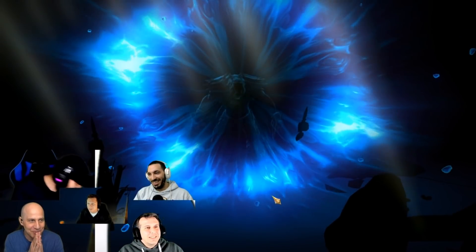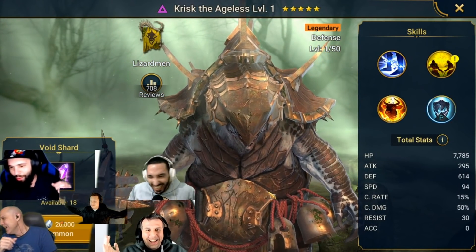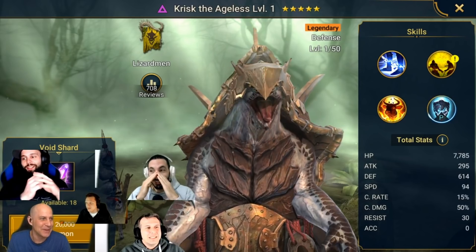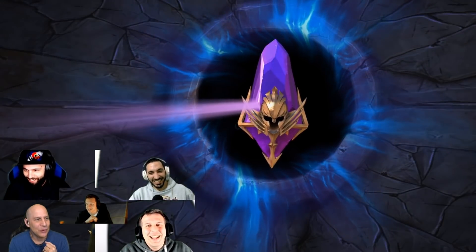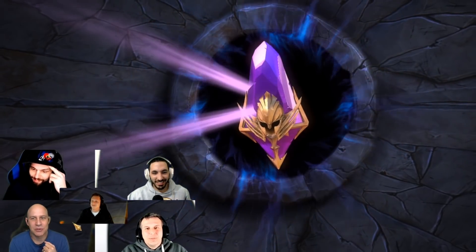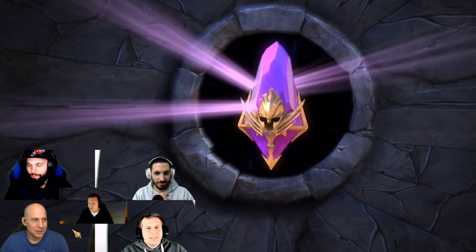Moving into the void shards - 20 void shards with the double void pull potential. Massive reactions from the group as Crisk appears from the void pulls. Everyone is stunned. The group jokes: 'When you live your life right and have good karma, you get good pulls.' Xavia and Crisk together on a brand new account draws huge reactions - Crisk being an exceptional legendary for dungeon progression, likely at Dragon 20 quickly.